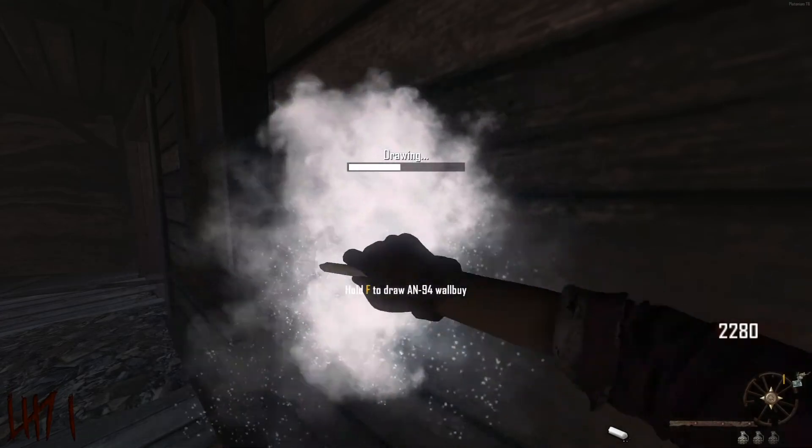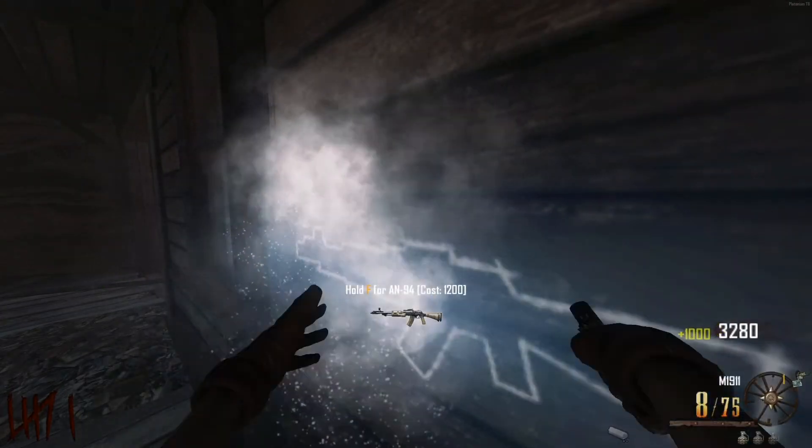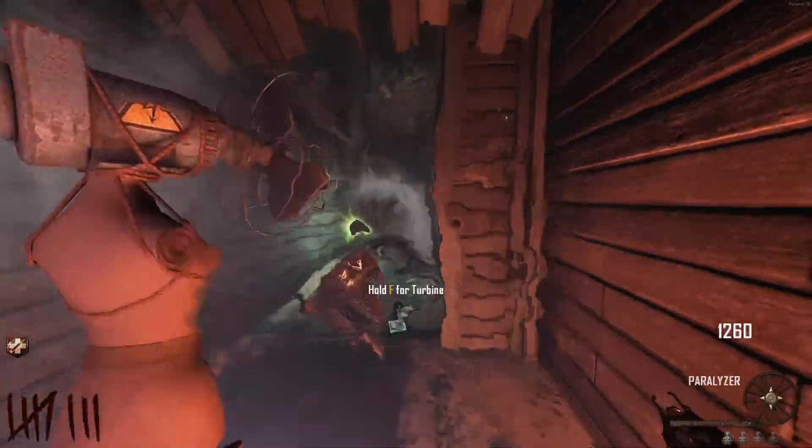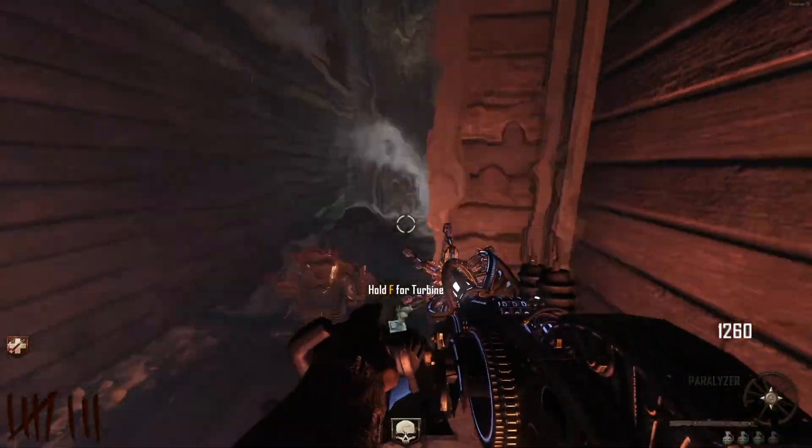Buried is probably going to be the easiest map you ever play in CoD Zombies. This map is way too easy with all the buildables. You have a portable Thundergun and one of the best camping spots in CoD Zombies. I genuinely think a blind, crippled, and deaf man gets round 100 on this map. Easily.